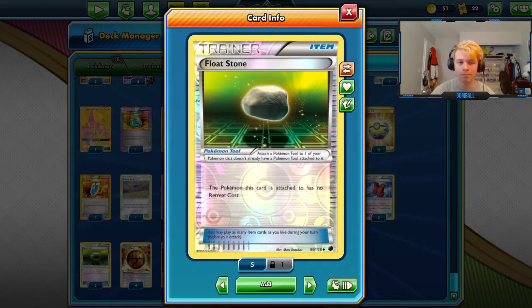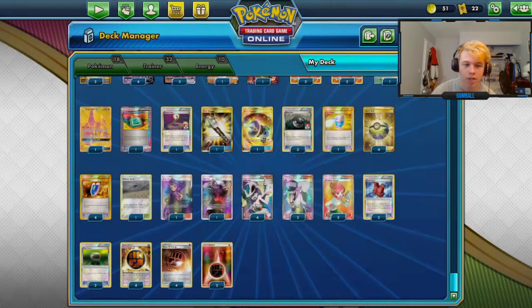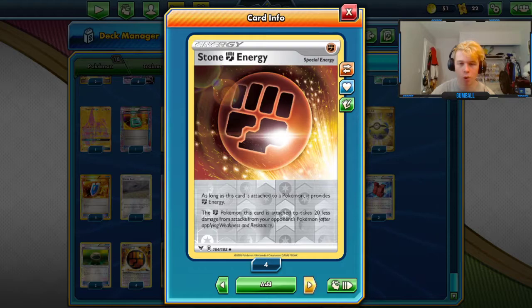Float Stone is just really good — one of the lists was playing three, but with Escape Rope you don't need the third. Our energy lineup is four Strong, four Stone, two Fighting. It's a solid lineup.